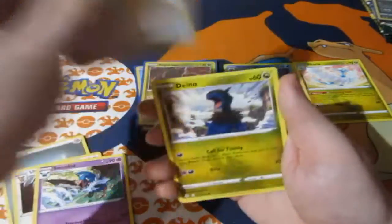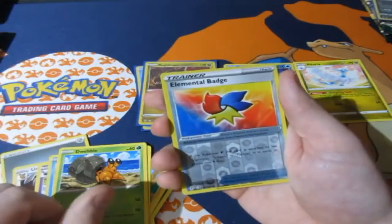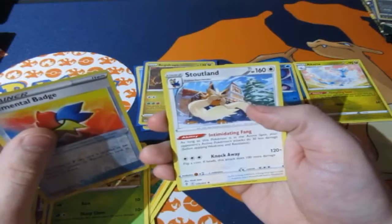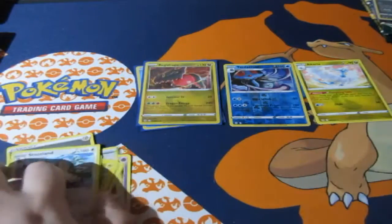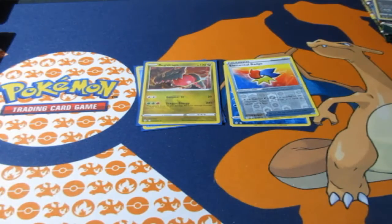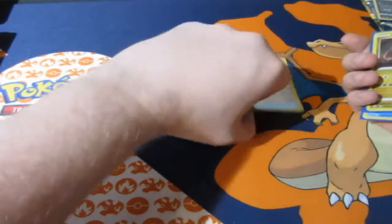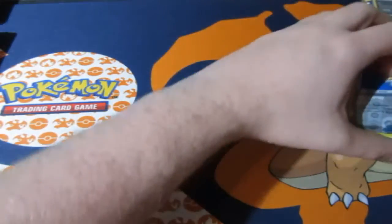Ursaring, Zubat, Diglett, Glameow, Mareep, Wabbuffet, Luvdisc, Dreadnaw, Elemental Badge, and a Stoutland — that's a bummer. So it looks like the penguin only got two points. Nothing to go on about, but doesn't matter — we still got Umbreon.